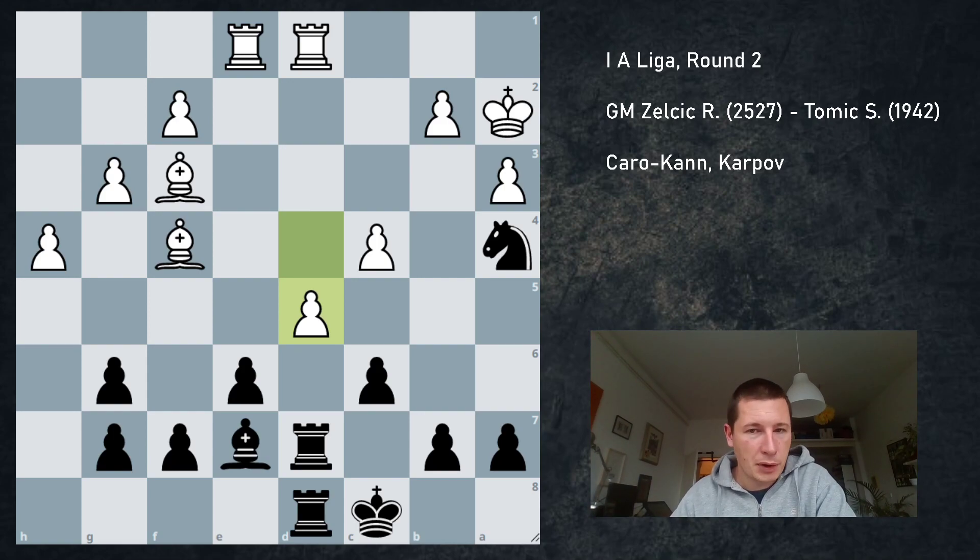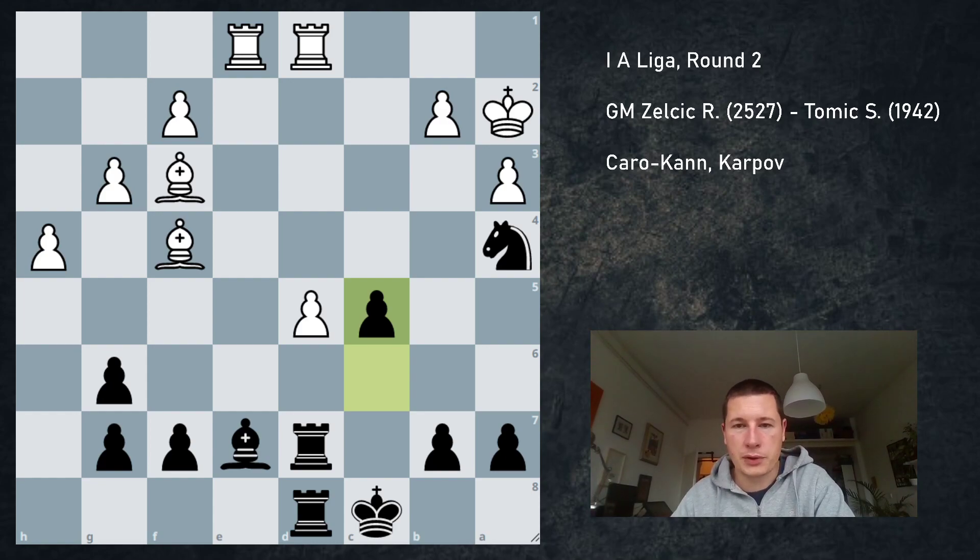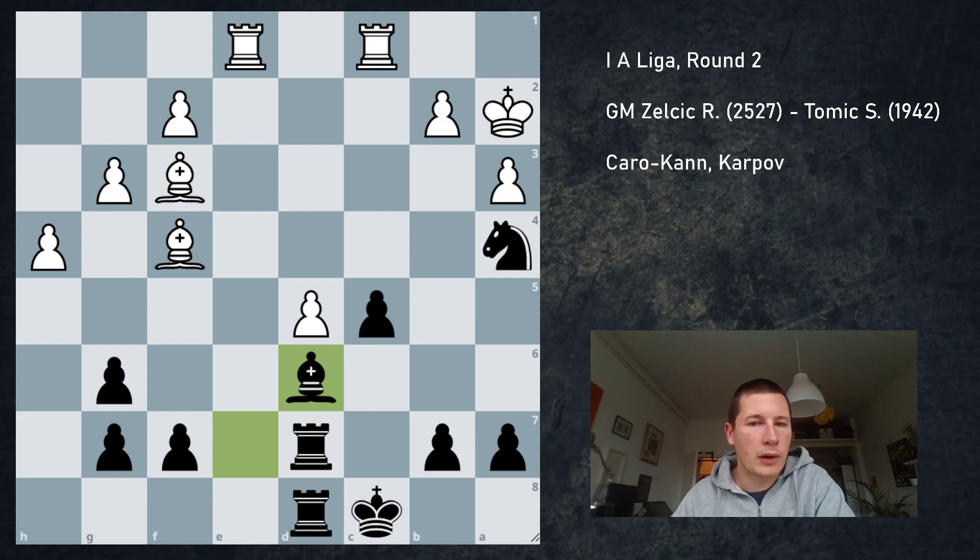I cannot take with the c-pawn — if I take with the c-pawn, I get mated or lose a rook. So I have to take exd5, and after cxd5 I have to play c5. I had no other option — if I open up the c-file, it's game over. Rc1, I played Bd6, my pawn is still defended by the knight. Here he surprised me — I thought he was going to win a pawn with Bxd6, Rxd6, b3, Nb6, Rc5, Kb8. I probably don't get the d5 pawn back because it's defended by the f3 bishop. But I think he didn't go for that because it would have liquidated too much material.